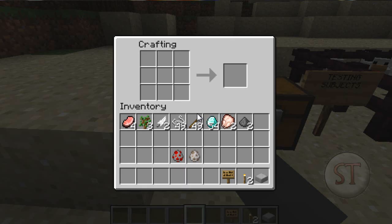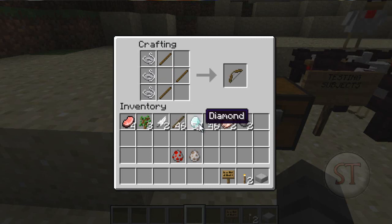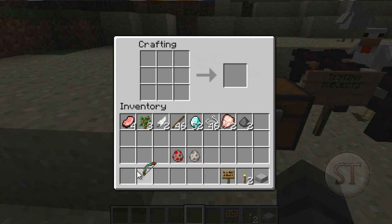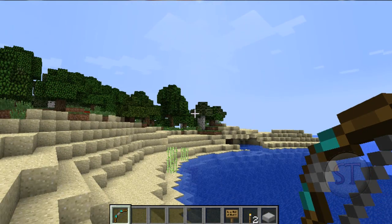Basically it allows you to shoot arrows at rapid fire speed. To do this you make a regular bow with three string and three sticks, but instead you add two pieces of diamond. These two diamonds allow the snap of your bow to be faster and harder, which allows for faster bow arrow shots.